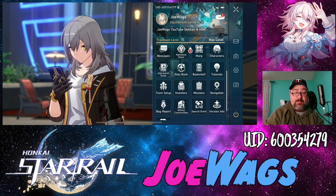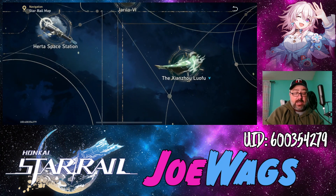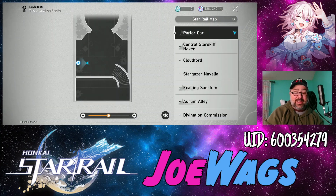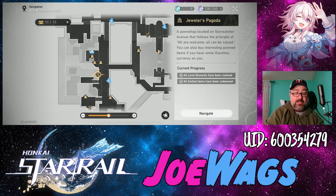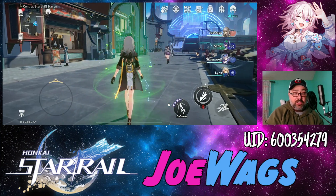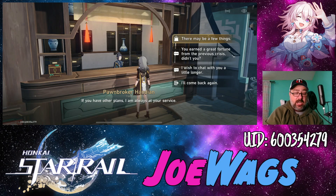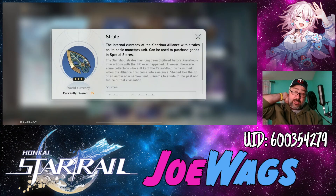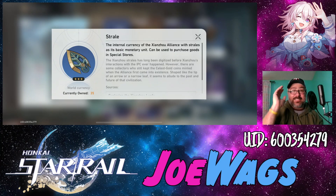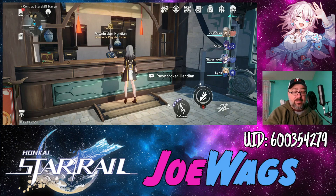To get the Eidolons, go to your map. On the Star Rail map, navigate to the Xianzhou Luofu. Go to the Central Starskiff Haven and on the left you'll see a shop called the Jeweler's Pagoda. Go there and you can actually buy the Eidolons directly from the shop. The item you're looking for is called the Shadow of Preservation. You buy these with a unique resource called Starlays — 250 per copy, so you'll need a lot of them.